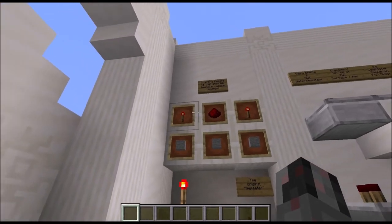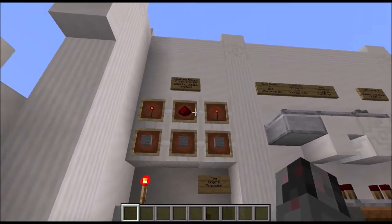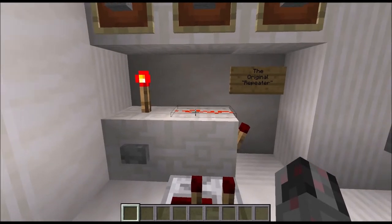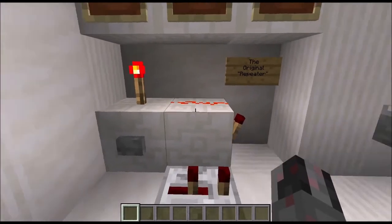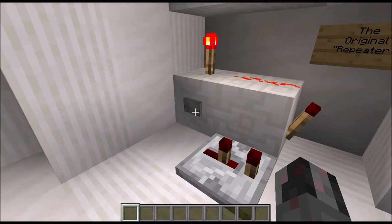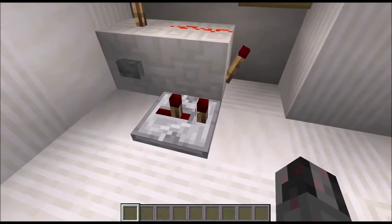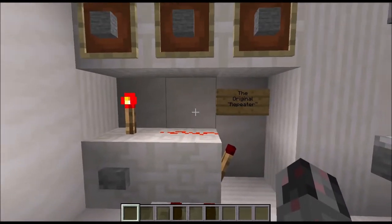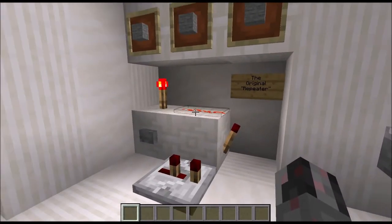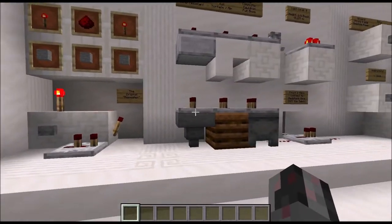By the way, this crafting recipe is a representation of how repeaters used to be built before they were actually introduced into the game. Before the repeater was introduced, we already had torches and redstone wire, and by combining two torches we were able to build a double inverter, which basically worked the same as the repeater nowadays. This setup produces the same result as a two-tick repeater — two torches, some redstone dust, and some stone as a foundation. Just a little fun fact.